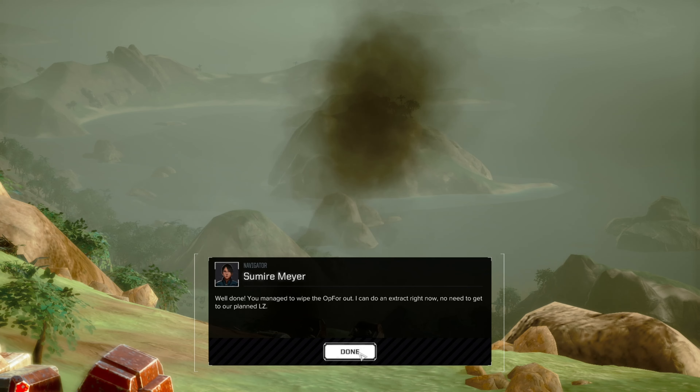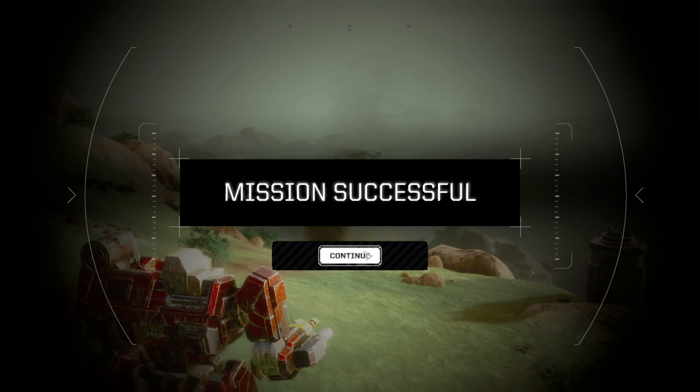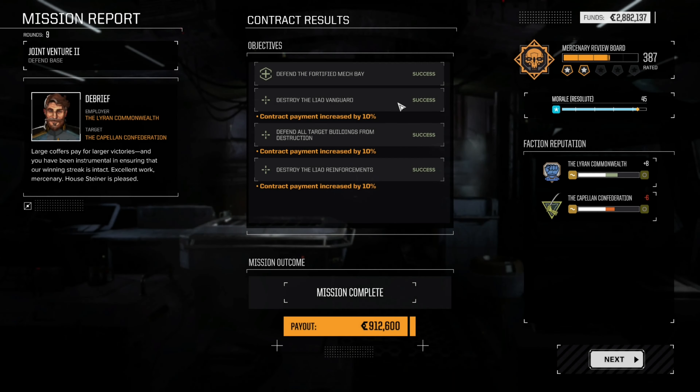Well done - you managed to wipe the Op4 out. I can do an extract right now, no need to get to our planned LZ. Mission successful. Hell yeah! Oh look at that - payment increased by 10% three times. Destroy the reinforcements, defend all the buildings, and destroy the Vanguard. Screw you, Capellans.